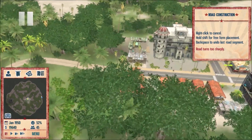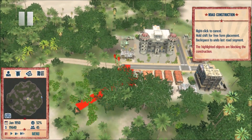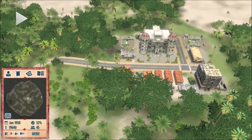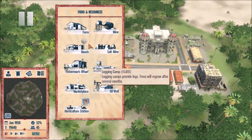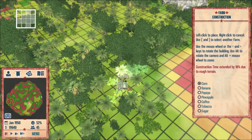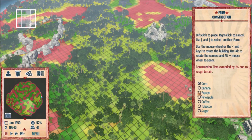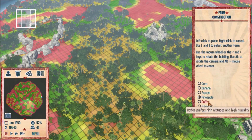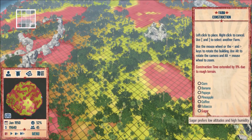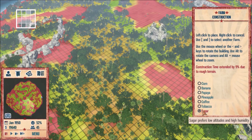Okay, now we start to make some money. The way we're going to do this right off the bat — I'm gonna make a heck of a lot of farms because exporting food can be so helpful. Let's zoom out a touch. Corn's not bad, banana, papaya is right up there, pineapple not bad, coffee. We're definitely not doing tobacco, definitely not doing sugar.